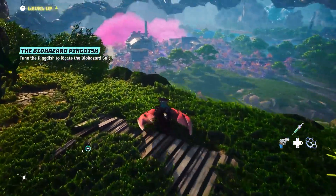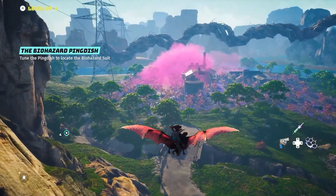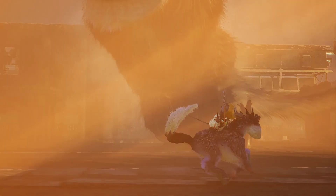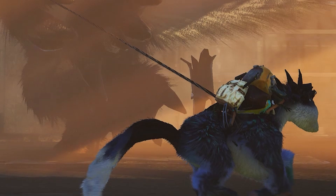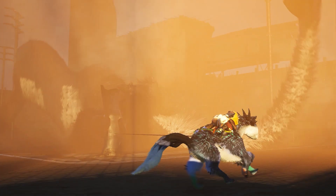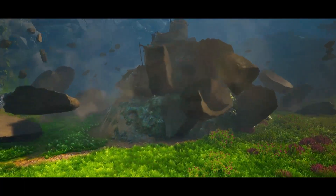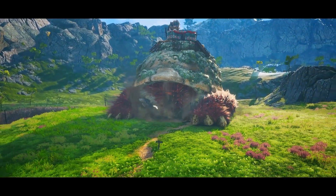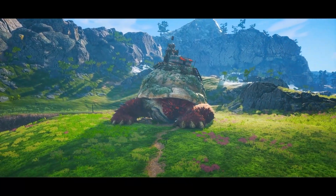One aspect I haven't seen covered is that some mounts seem to have particular skills or abilities that others don't. In one shot against one of the world eaters, a particular mount appears able to utilize some kind of rope mechanic or grappling hook that seems aimed at immobilizing the target — in this case the world eater — so it might play a gameplay role when fighting that boss.